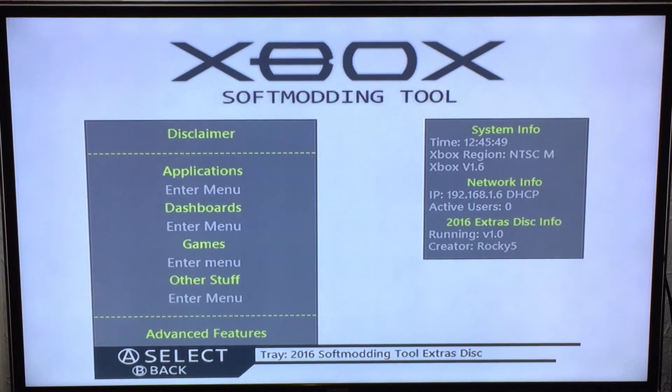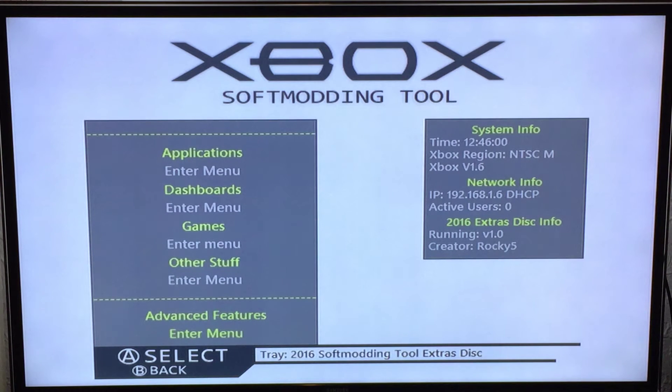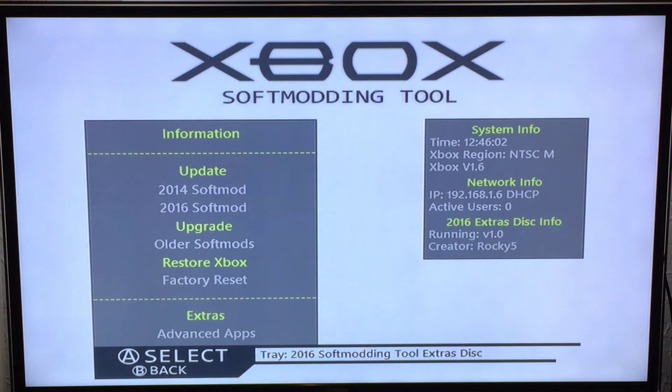In this video I'm going to show you how to use the upgrade feature of the 2016 softmod extras disk. When you insert the disk you'll be presented with a menu — scroll down to the advanced features section, press A, then go down to the upgrade older soft mod section.